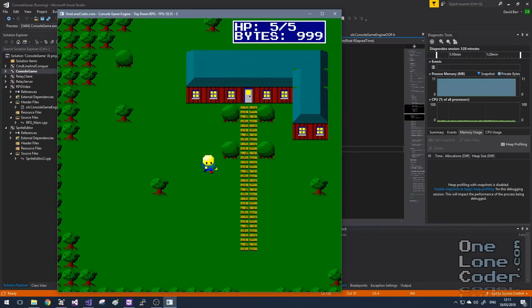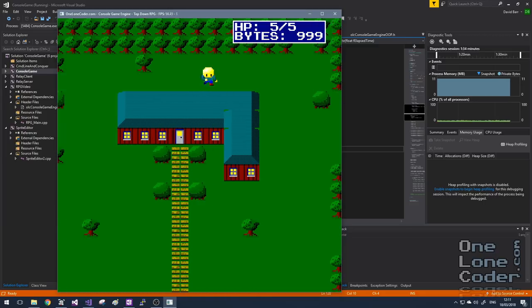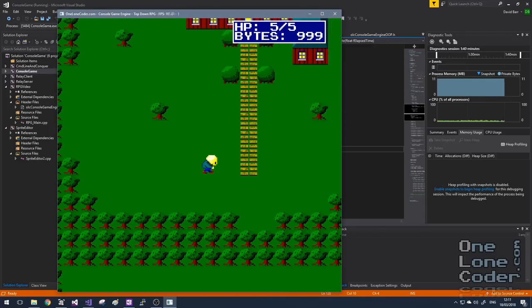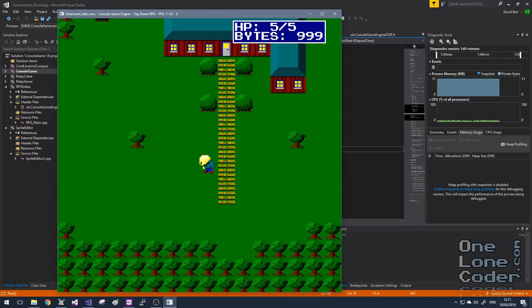Hello, it's time for another big project. Let's make a top-down role-playing game. Without a doubt, the most popular request I've had is to create something along the lines of a Zelda game. I love Zelda, but I've always been more of a Final Fantasy fan, so I thought it would be interesting to merge the two together — Zelda gameplay and exploration dynamics, but a plot given in the style of Final Fantasy.